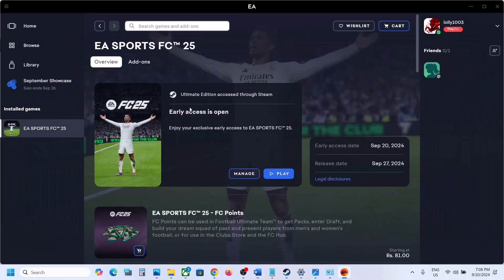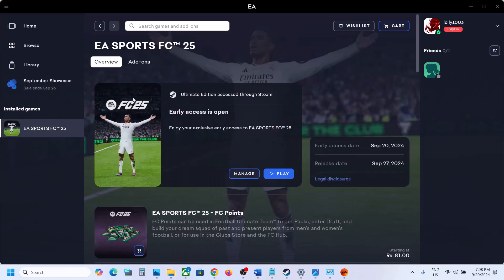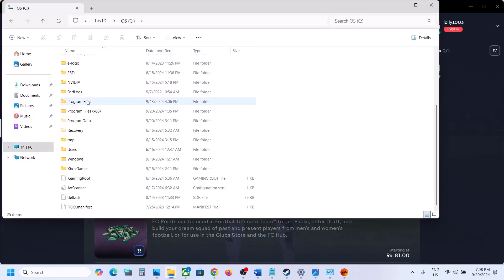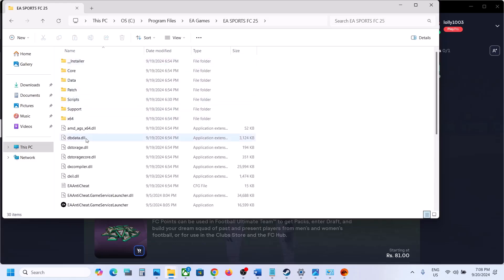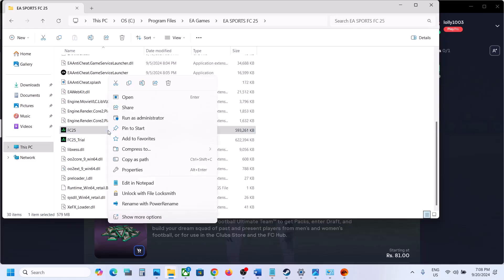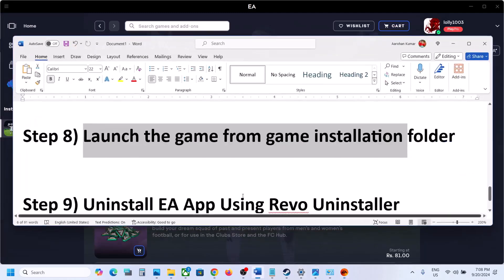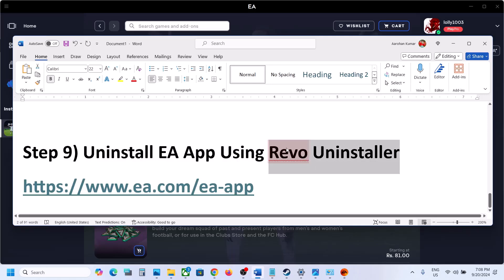The next step is to launch the game directly from the game installation folder. Go to This PC, C Drive, Program Files, EA Games, EA Sports, and double-click the game executable to launch it. If that doesn't work, right-click the executable and select Run as administrator, then check.